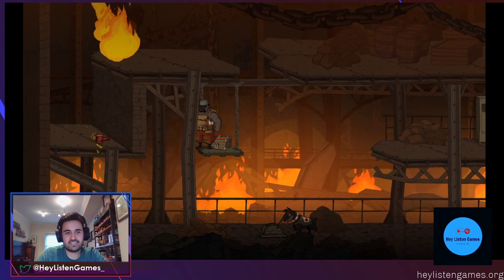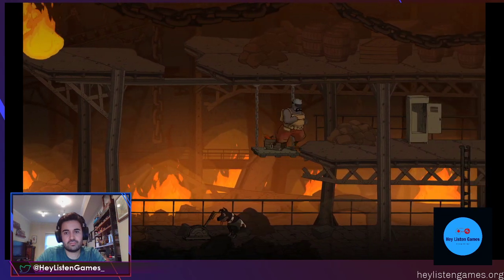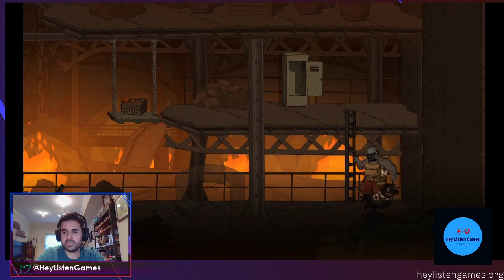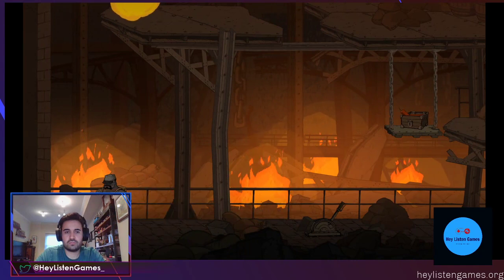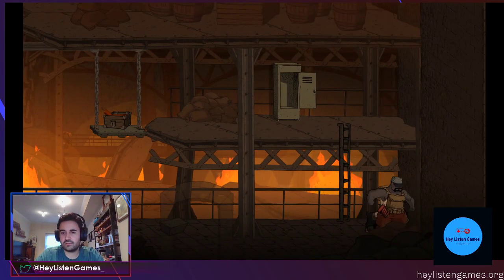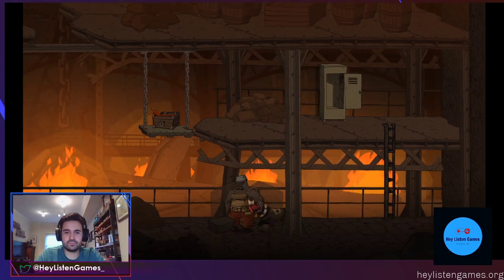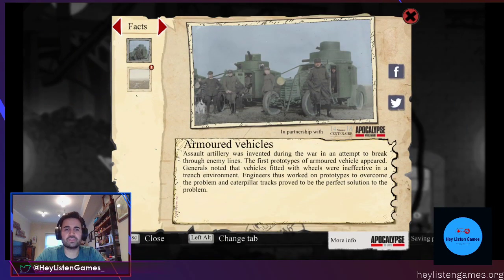Look at that. Now we're going to go back and pick up whatever that thing was — probably something important. Armored vehicles: assault artillery was invented during the war in an attempt to break through enemy lines. The first prototypes of armored vehicles appeared. Generals noted vehicles fitted with wheels were ineffective in a difficult terrain environment. Engineers worked on prototypes, and caterpillar tracks proved to be the perfect solution.